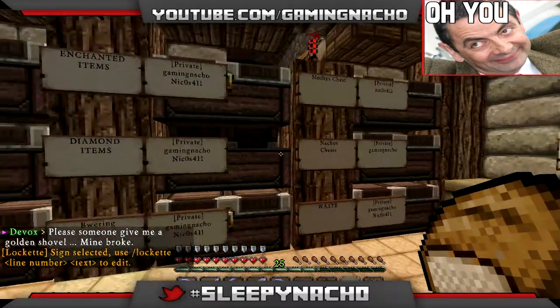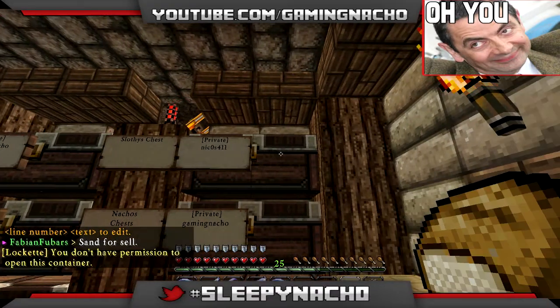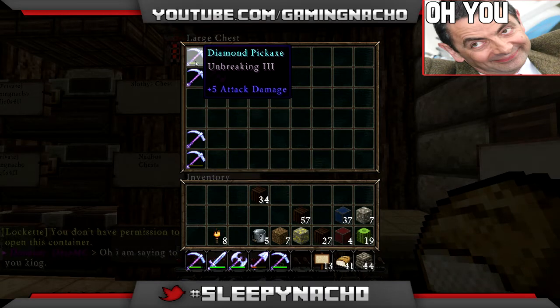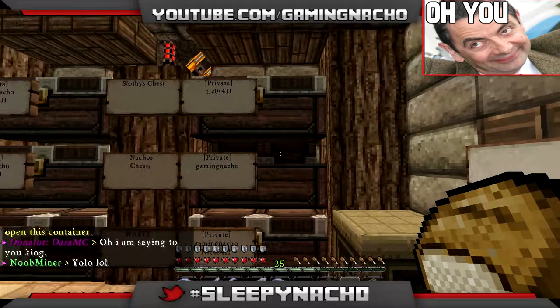Let's see if we've got diamonds and stuff. These are our personal chests - I don't know what is in Slothy's chest, but in my chest I've got my diamonds and my swords and stuff, I've got all this stuff here.